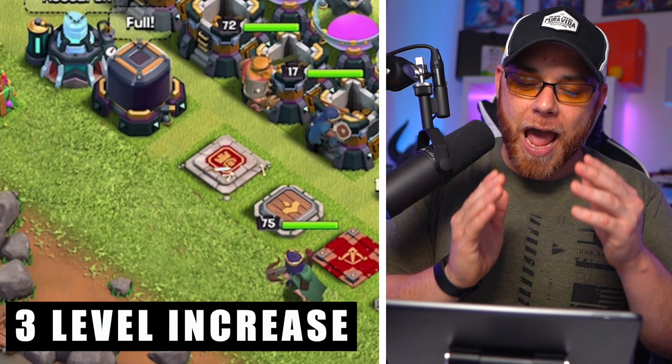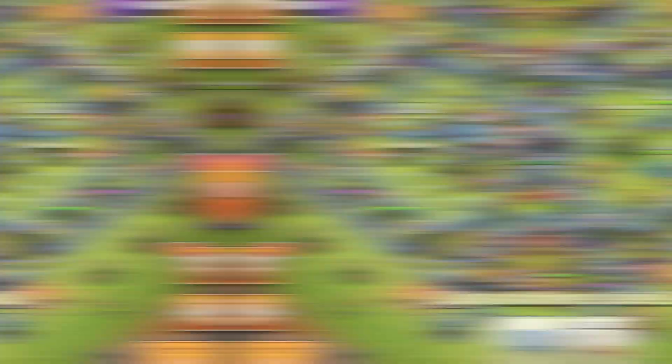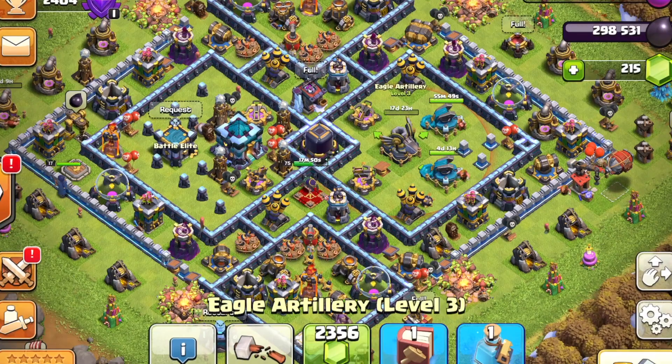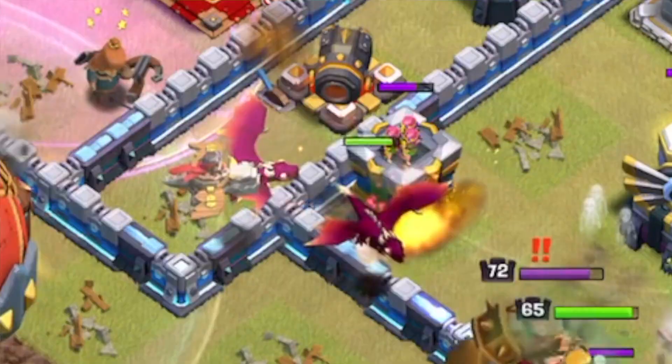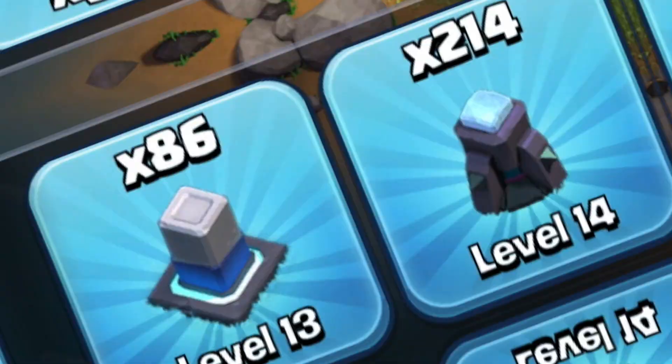We upgraded the Town Hall to level 5 Giga Inferno Tower, and we also upgraded both of the Scatter Shots to level 2 and the Eagle Artillery to level 4 with the assistance of a Book of Building. We also talked about unlocking the Dragon Rider in our last episode, and we finally upgraded two of our Barracks to level 15 to unlock those. As for walls, 214 walls are now upgraded to level 14.